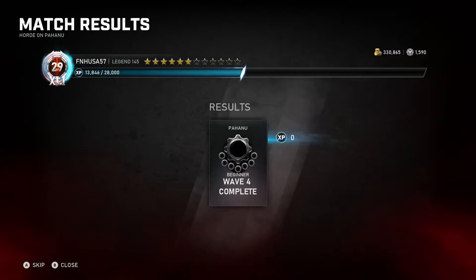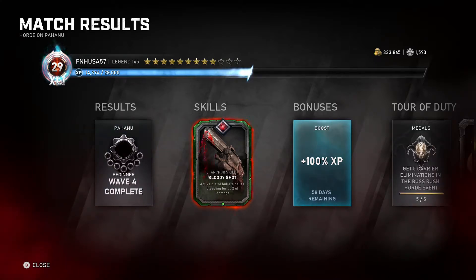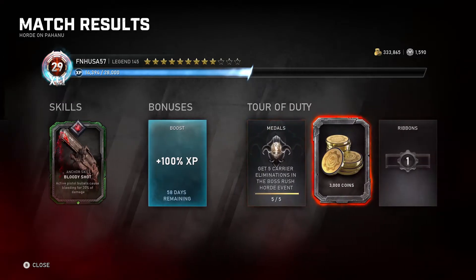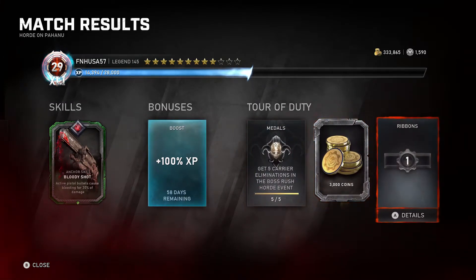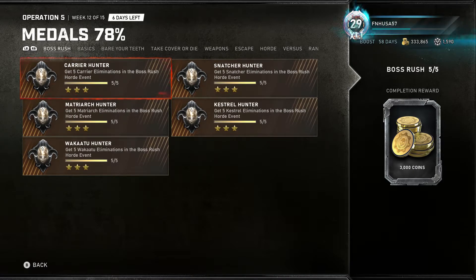If you have any questions, feel free to ask — I'll always do my best to help. If you enjoyed the video, please smash that like button and share it with your friends, as that helps with searchability on YouTube. Subscribe for more content. There's my 3,000 coins bonus, and in the medal group you can see Boss Rush medal group — all of them completed. Pretty easy, and I'm not going to complain about a free 15 stars and 3,000 coins.